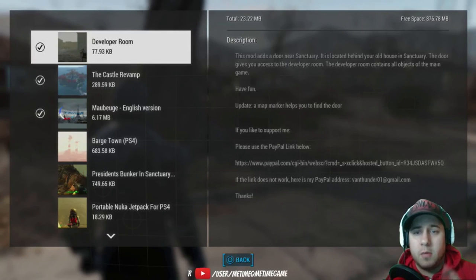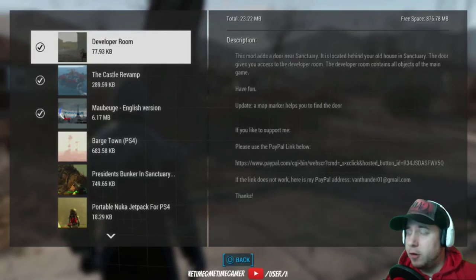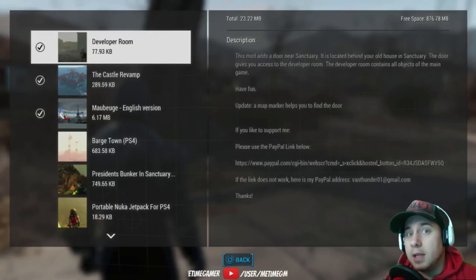I think the only one is Mauberge — I probably won't have time to explore all of it. So we'll go from there and check it out. The first one I'm gonna be showing you right now is the developer room, so let's get going.